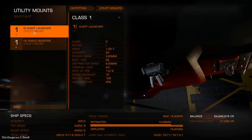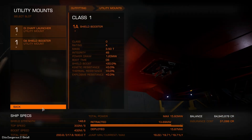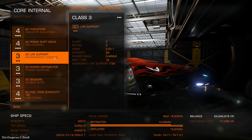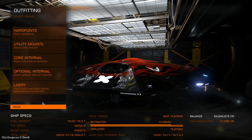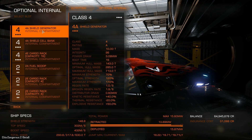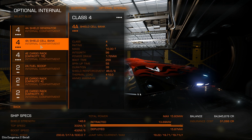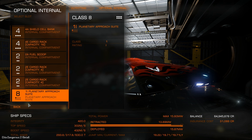Utility mounts: we've got a chaff launcher and a shield booster. Core internals: same as always, Grade A apart from the life support and sensors. Optional internals: we've got the normal shield generator. We can't get the prismatic shield generator currently because it's not available in the beta anymore. One shield cell bank, a bunch of cargo racks and a fuel scoop.